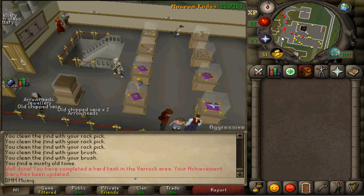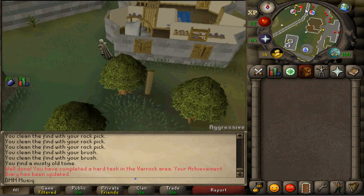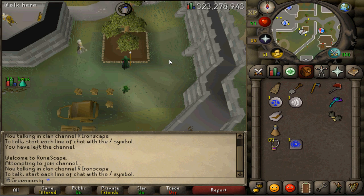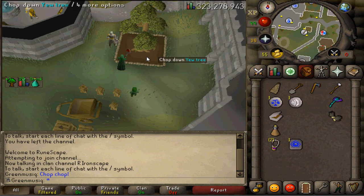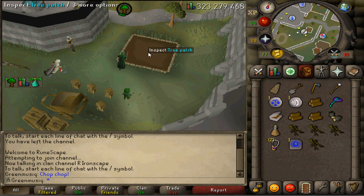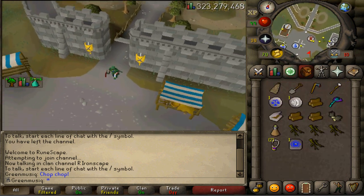Now we just need to wait for our Yew tree to be fully grown. Once it is, chop it down — a dragon axe special might help — then dig up the Yew tree stump with your spade to get at least 2 Yew roots, which requires 68 Farming. When you have at least 2 roots dug up, you've completed your final Varrock Hard Diary task.